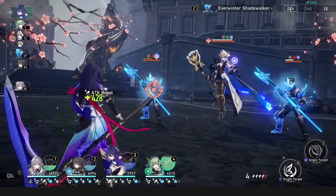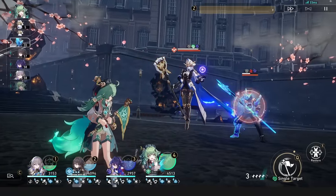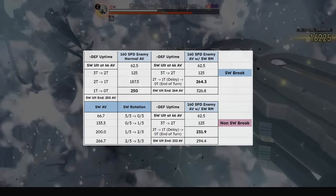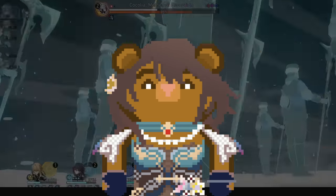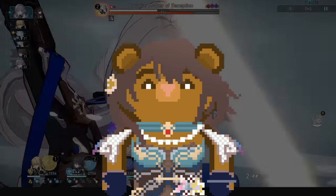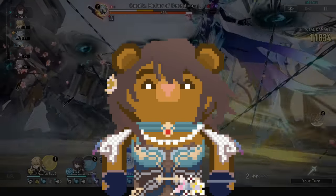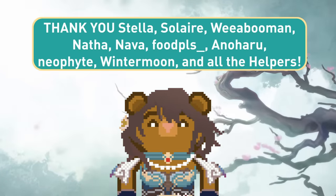Ruan Mei does have an anti-synergy with Xueyi due to kill stealing sometimes, but maybe that will be changed. She has a slight anti-synergy with offensive debuffers, particularly ones that debuff on ultimates. More teams will come in a secondary video if I have time for it, but with these calculations and team ideas, and the fact that she can really work with nearly anyone, I hope you can find some awesome teams — let me know below in the comments. Thanks to my amazing YouTube members, thanks for watching, and have a great day.